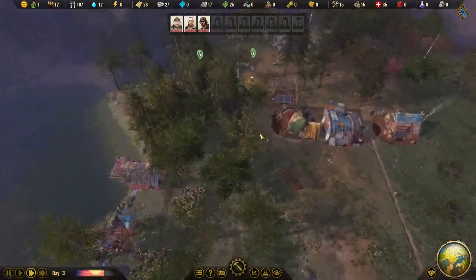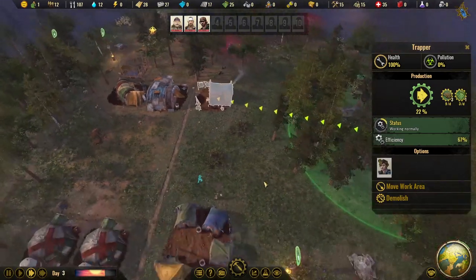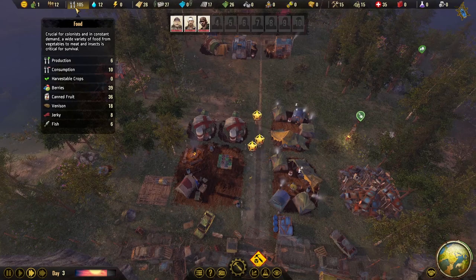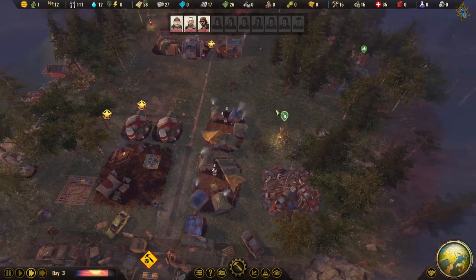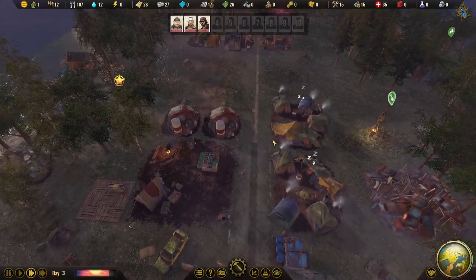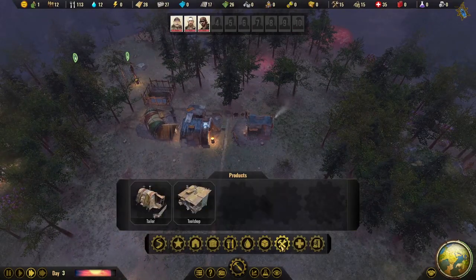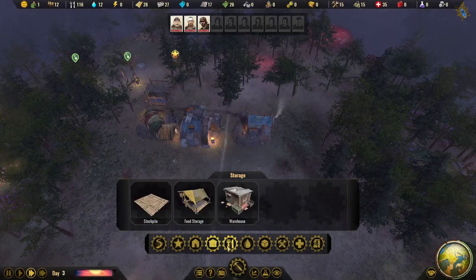We've got quite a bit going on now. Food will come in, but all gathered food will need to be turned into higher-quality meals. For example, if we gather fish, berries, and corn, we can build a cooking hut to make much higher-quality meals. Otherwise colonists are eating raw produce, which gets boring. There are many different meals that add variety and better nutrition.